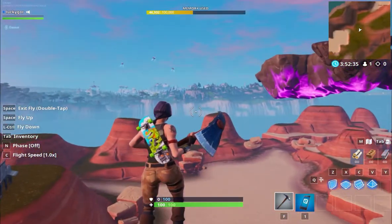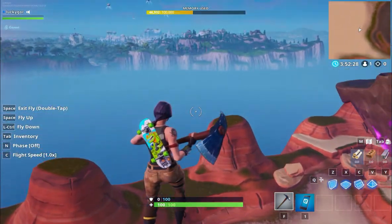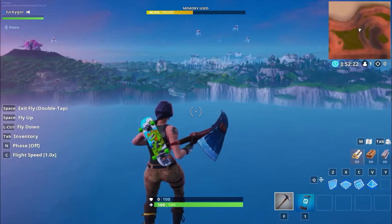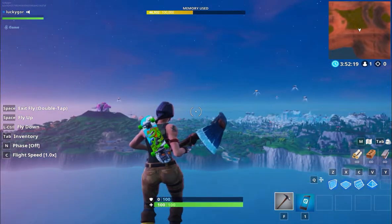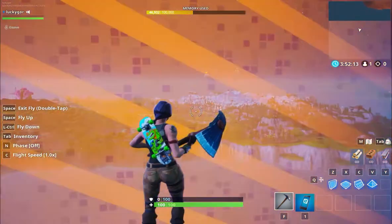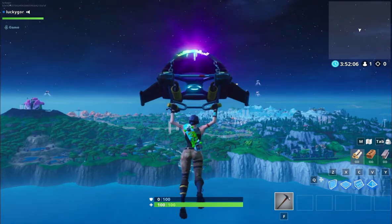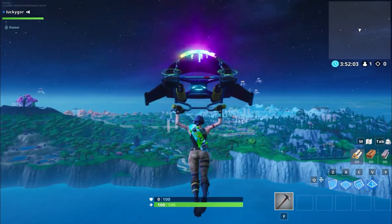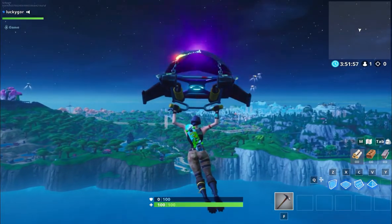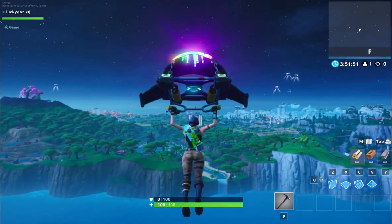Now let me show you how to get to the main island — probably everyone knows it, but if you don't, I'll show you. You get right here as high as you can. There's an invisible wall right here but you can go past it. Now we need to get to the main island. If you're not high enough you're going to die, but you'll spawn and can reach the main island — you will die like twice though.